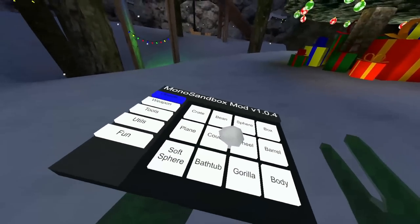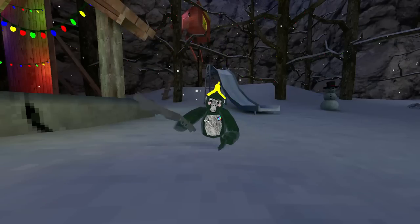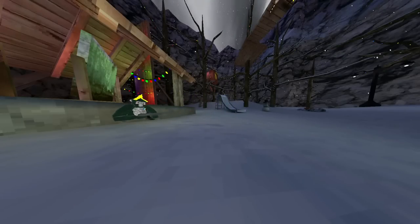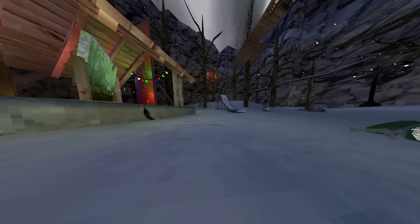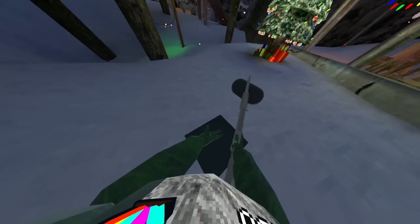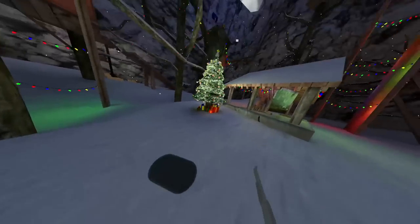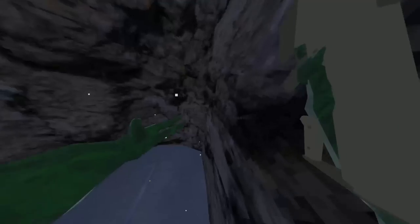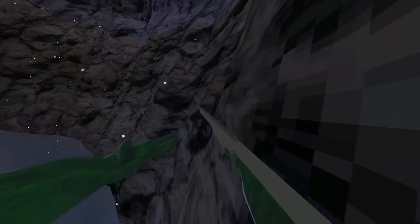I think I can escape the map with it. Let's do a quick test on which one makes me go further. First let's do the shotgun — jump and then shoot. I got to here. Right here is where the shotgun got me. Okay, so the sniper is obviously the better one. I feel like I can definitely get out of the map with this.